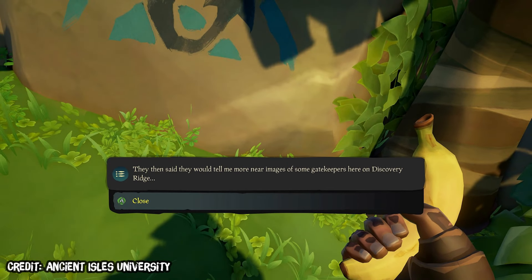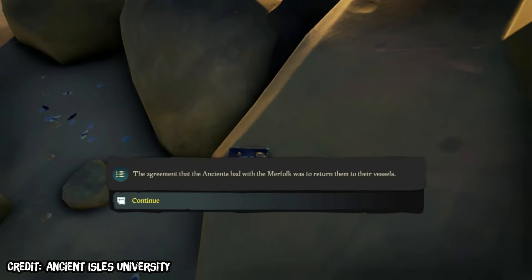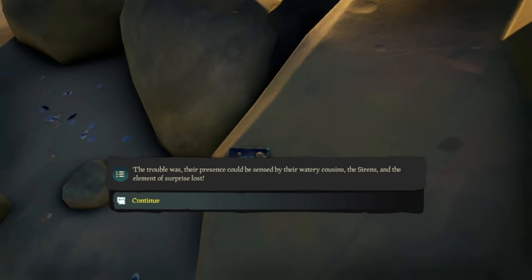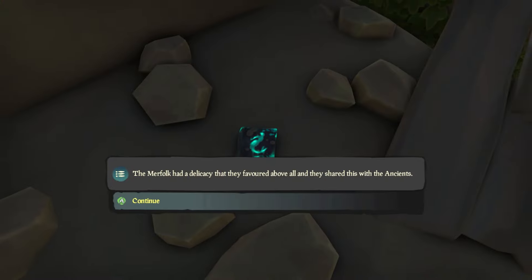The merfolk then said they would tell more near images of some gatekeepers on Discovery Ridge. The second journal, also on Discovery Ridge, reads: 'The agreement that the ancients had with the merfolk was to return them to their vessels. One of them would surface, as they do today, to save a poor castaway and return them safely to their ship. The trouble was their presence could be sensed by their watery cousins, the sirens, and the element of surprise was lost. For how they solved this thorny issue, they said they would meet at Thieves' Haven.' Then the third and final journal, moving to Thieves' Haven: 'The merfolk had a delicacy they favoured above all, and they shared this with the ancients. It was called the merfruit, and their people had laced it with a special enchantment. This would release the mermaid in question from its duties, and it could dive away. They're leading me to the Shrine of the Flooded Embrace.'